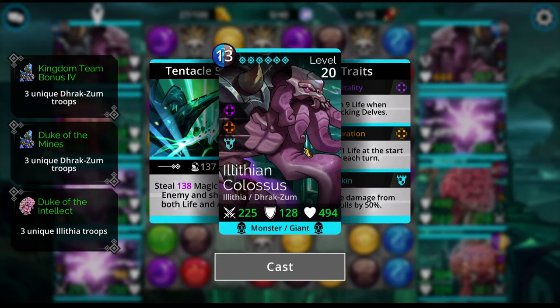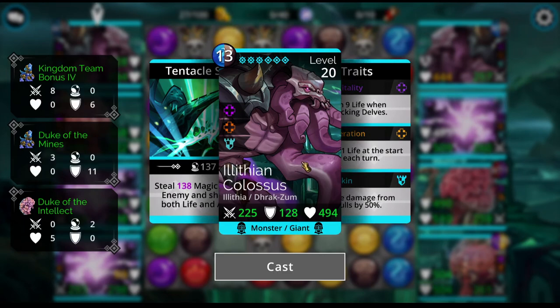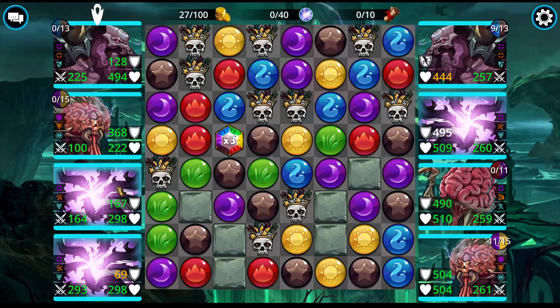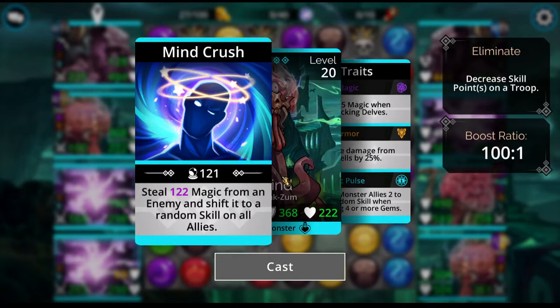So what we have here is our tank, the Illithian Colossus. He doesn't normally steal that much, but he steals magic from an enemy and then shifts it to both life and armor. Then we have the Hive Mind, which is the reason we have so much magic, because he stole magic from one of these guys and shifted it to magic on these guys.